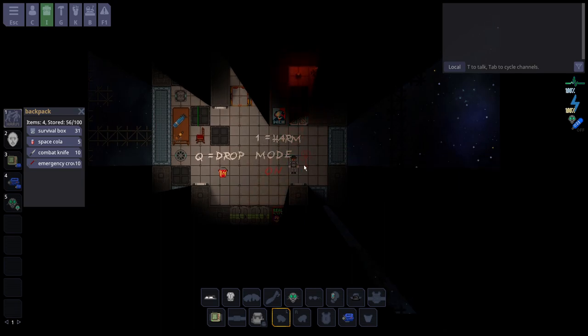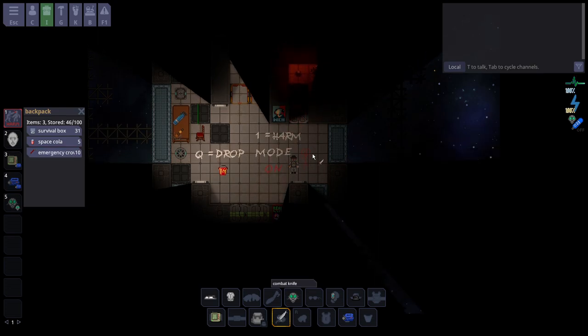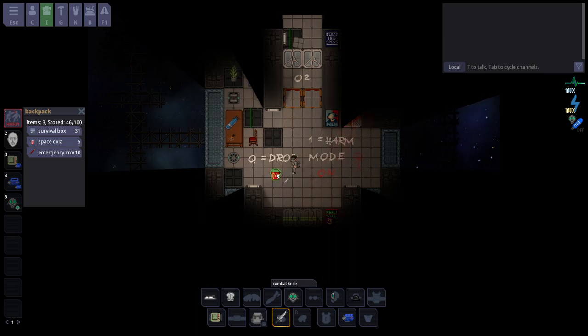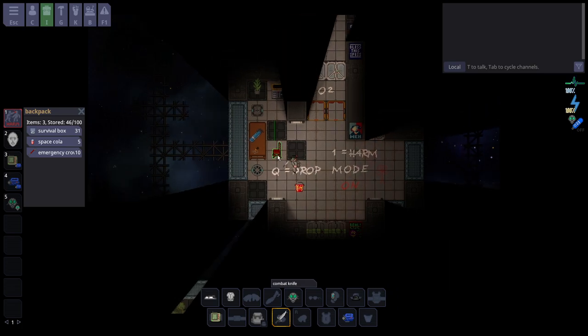1 equals harm mode on. You can click on harm mode — otherwise known as combat mode — and that lets you start swinging. Normally, without harm mode on, left-clicking won't hurt anything; you have to turn on harm mode to initiate combat. Now that I have this knife out, left-clicking shows the area you can attack in. If you click too far away, you won't swing at all. I can walk up to a chair, swing at it, and I just destroyed it.